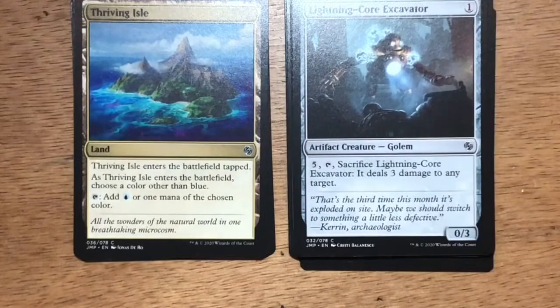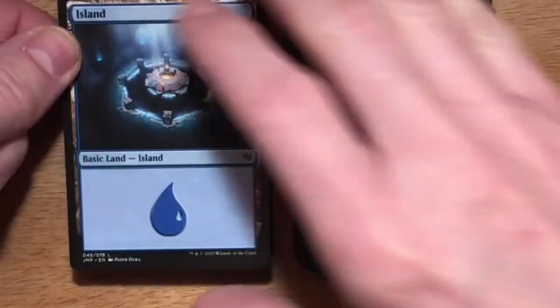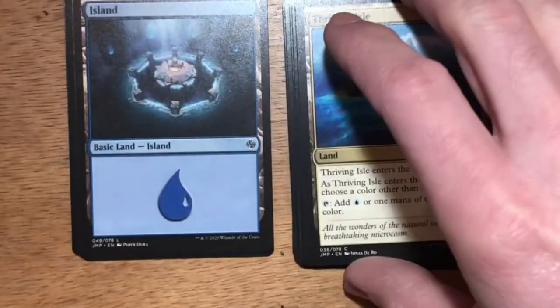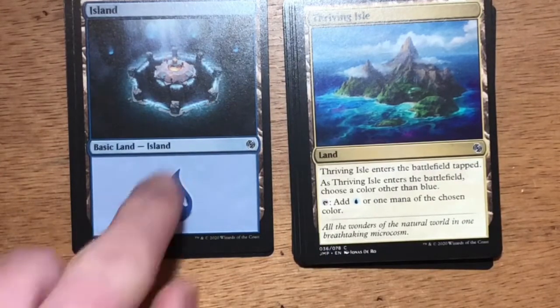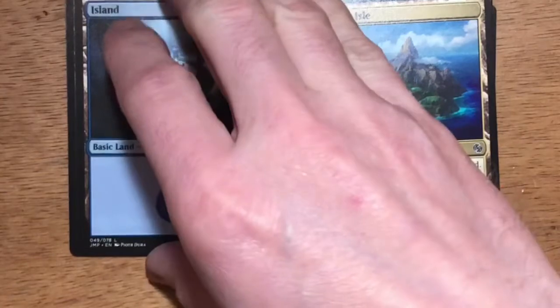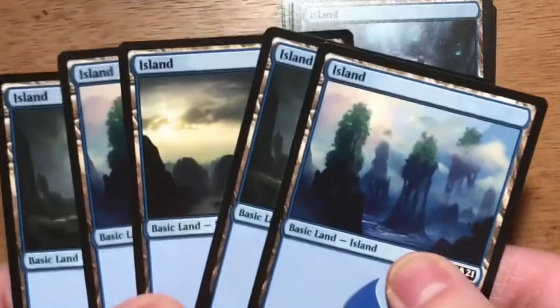And then the Thriving Isle — enters the battlefield tapped. When it enters the battlefield, choose a color other than blue. Tap it to add one blue or one mana of the chosen color. I love the Thriving Lands — I think they're undervalued and I'd love to see them in standard block sets. Then we have our special island that's based on the Archaeology deck, with a little artifact in the middle, and then a whole bunch of Core Set 21 Islands.